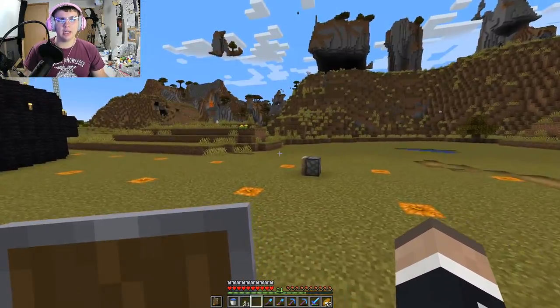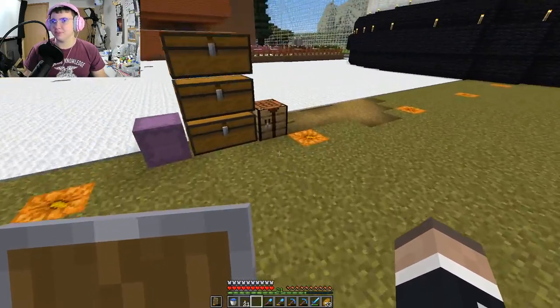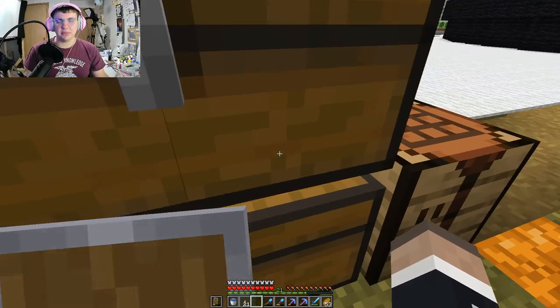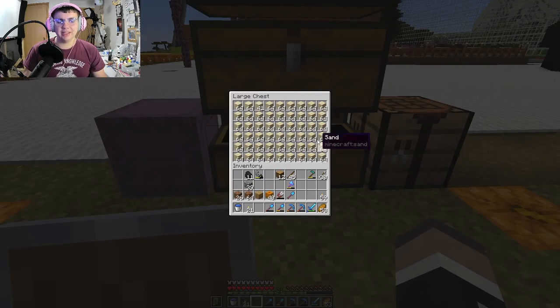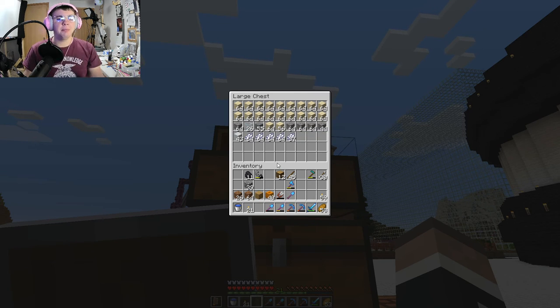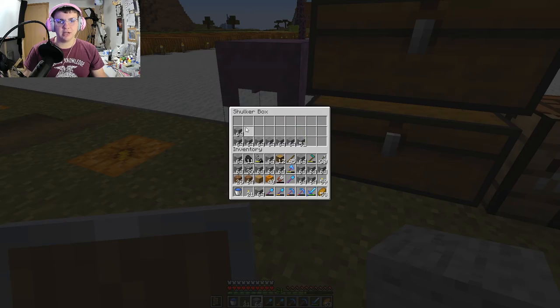Today hopefully we are breaking ground on the skyscraper. I say hopefully because I didn't get to gather as many resources as I would like — here's one double chest filled, two double chests filled, and a little bit of this one, but nowhere near enough gravel or white dye. The big thing here is stone — we gotta go and actually smelt this stuff up a bit.